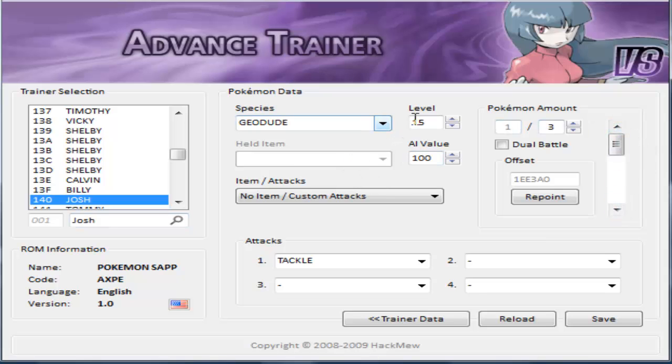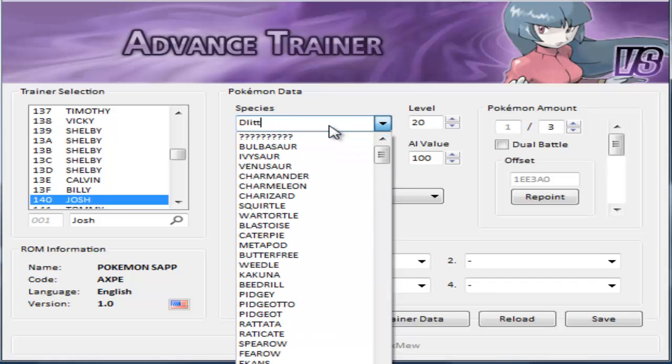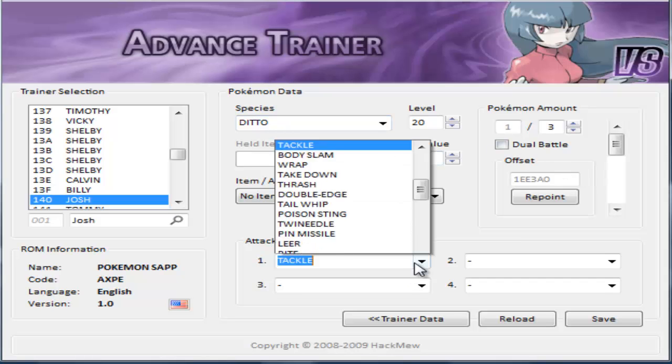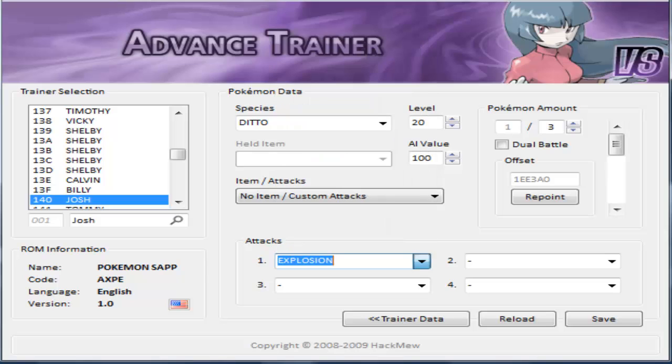Let's start editing. First of all, let's make him level 20 and give him a Ditto. Okay, there we go - he has a Ditto now. And his attack is going to be Explosion. That's actually pretty cool. Save. And what do you guys know - you have a level 20 Ditto to fight as the first Pokemon this guy's going to send out.